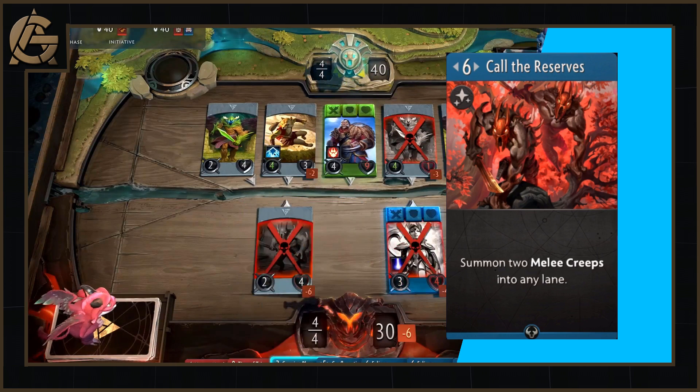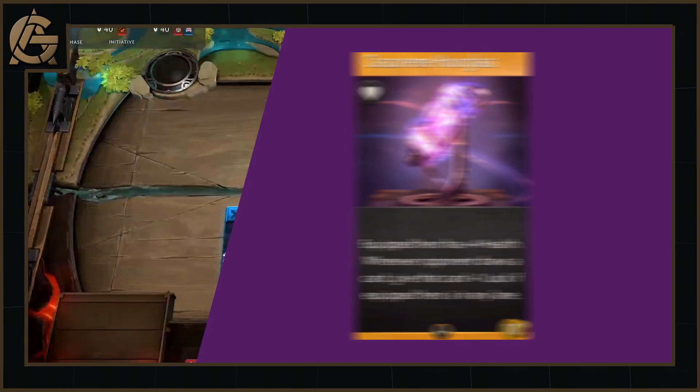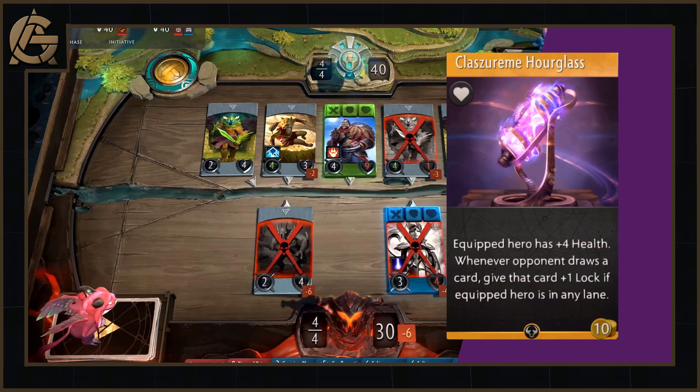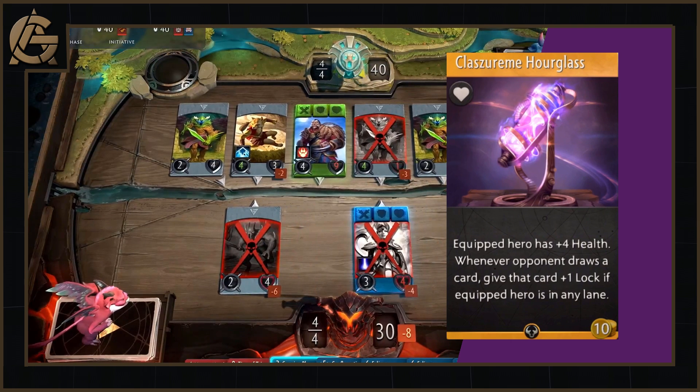Now I hope you're ready for this next card — the Clasmere Hourglass. It's a 10 gold item in the trinket slot which grants the equipped hero plus 4 health. Then, whenever an opponent draws a card, give that card plus 1 lock if the equipped hero of this card is in any lane.